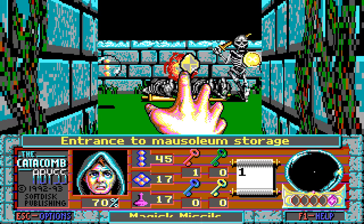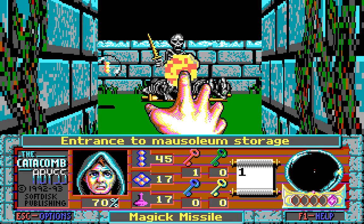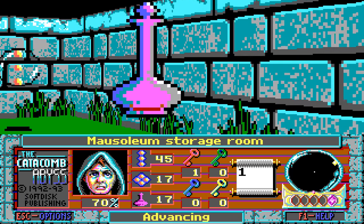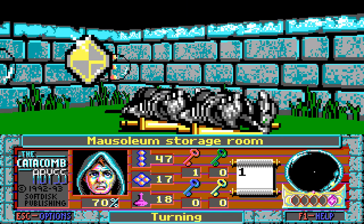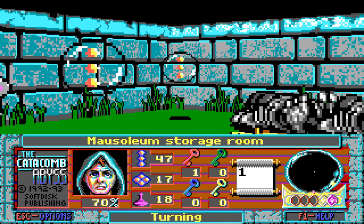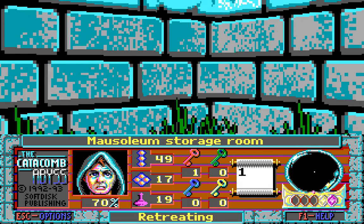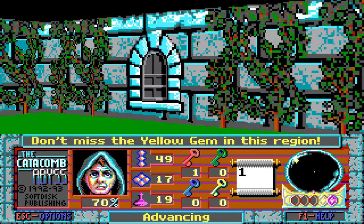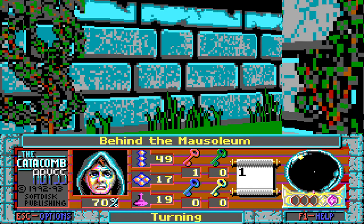Maybe you should actually try moving forward instead of just strafing? No, your plan seems to be completely revolving around strafing. We'll get all these here — excellent! And that gem! Which means we now have two gems, which is very good. Two out of five is always nice. Let's see what's over here.